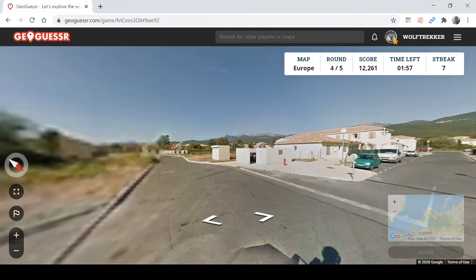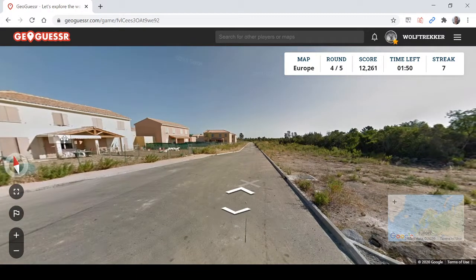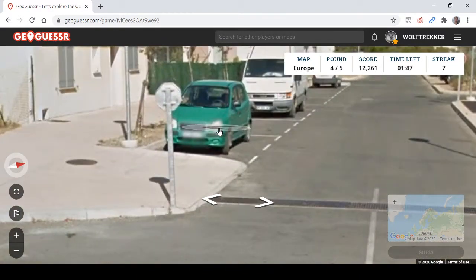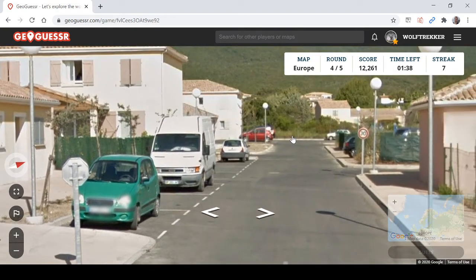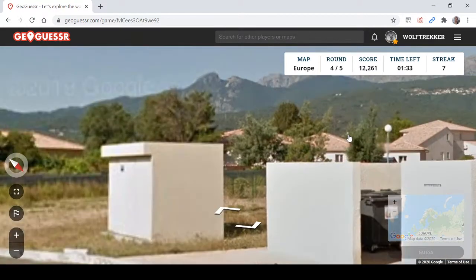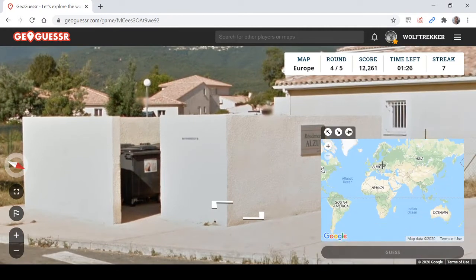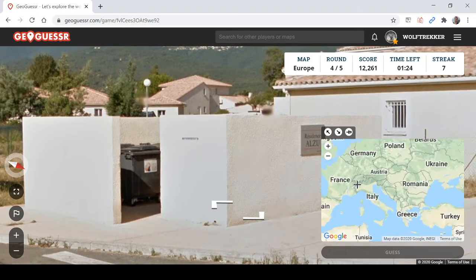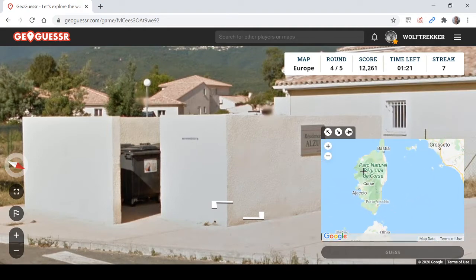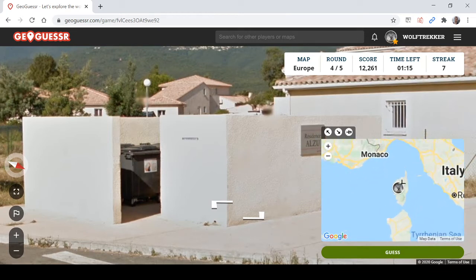How well can we do? We've got an area that looks kind of Spanish — that's my first thought. Let's look at these plates. That looks a bit like a French plate, and we've got a Renault here. So this could be the south of France, or even Corsica. 'Résidence Alzou' — that sounds French, even possibly Corsican. But it's gonna be the south of France with this Mediterranean climate.